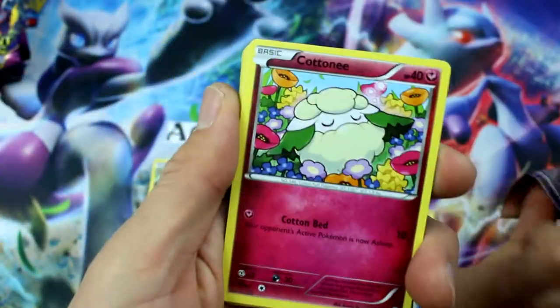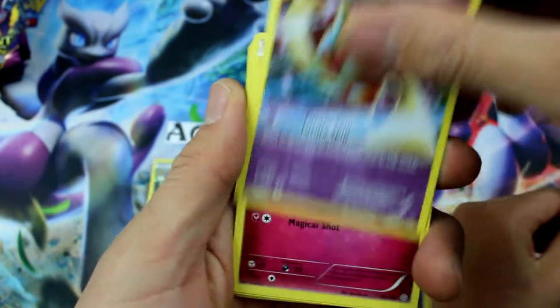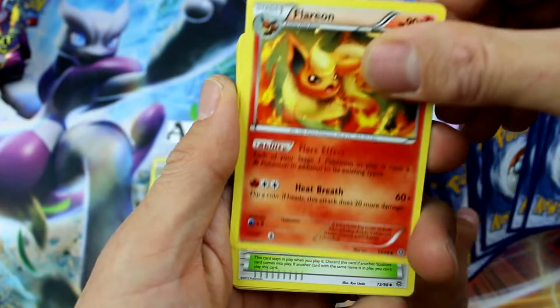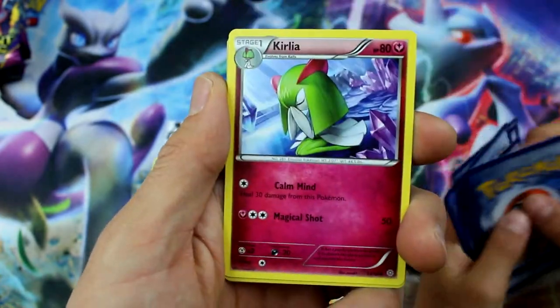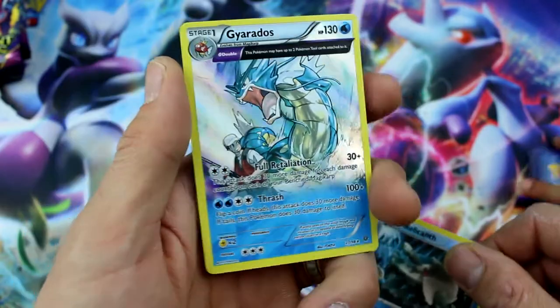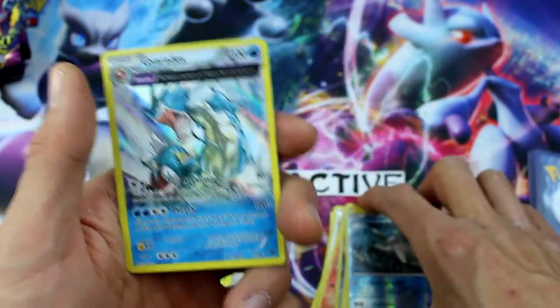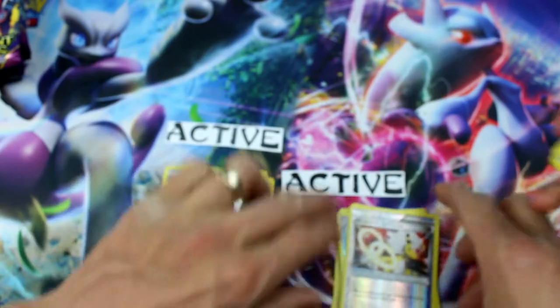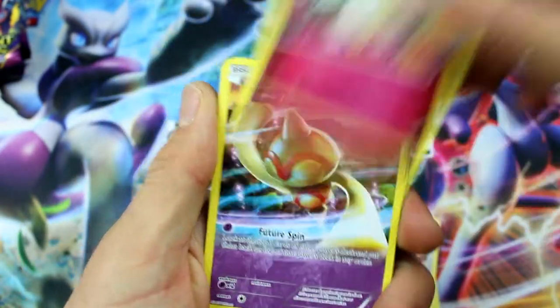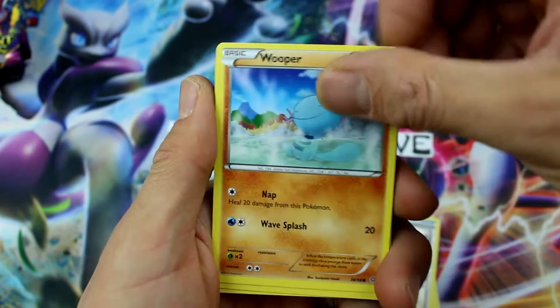Come on, let's pull something good this pack. Relicanth, Courtney, Ball Toy, Ralts, Golett, Flareon again — that is a cool looking Flareon. Faded Town, Curlia, Relicanth Reverse Holo. And Gyarados — Ancient Traits, Holo Rare. That card actually gets used pretty well. That's an epic card! That should be my active.